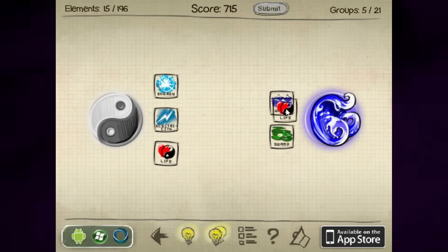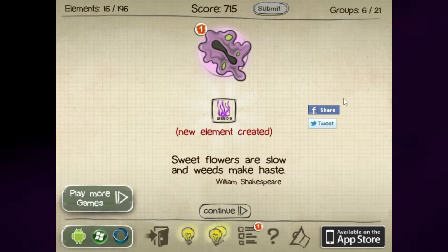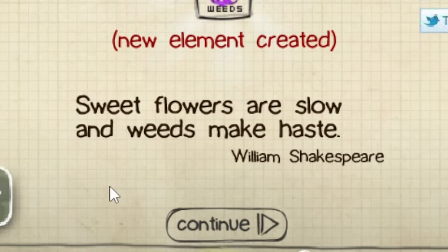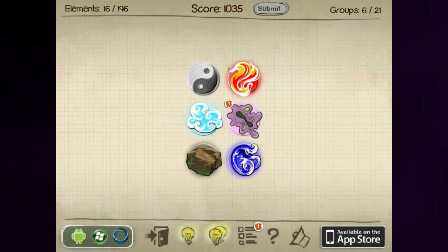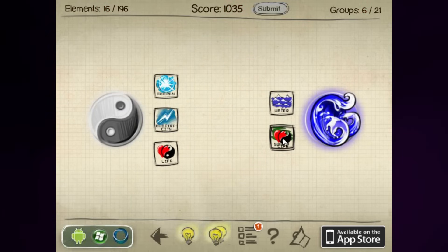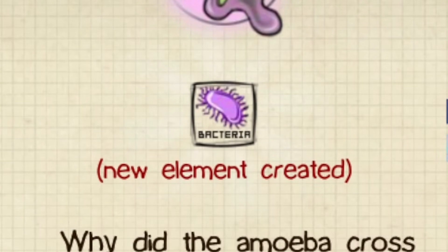I think we need to play with life. Life and water — fish. Weeds. OK, fair enough, that makes more sense. Look, there's a little goop. "Sweet flowers are slow and weeds make haste." Oh of course, it's bloody Shakespeare — he was a flowery kind of guy. Might not have even been him. But what about life in the swamp? If Shrek doesn't come out of this I'm going to be highly disappointed. Damn it, that's not Shrek, that's a bacteria.